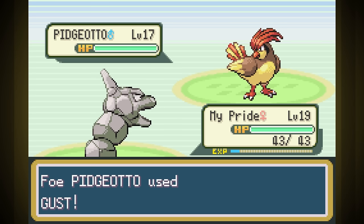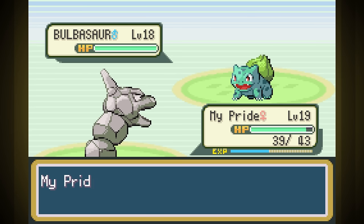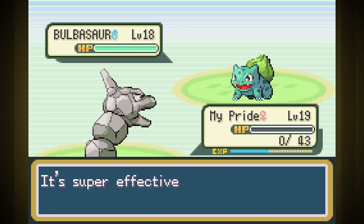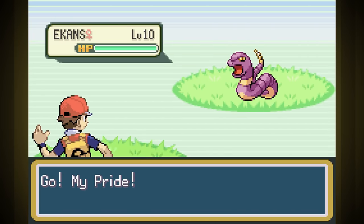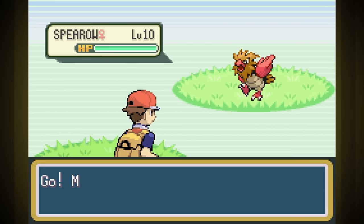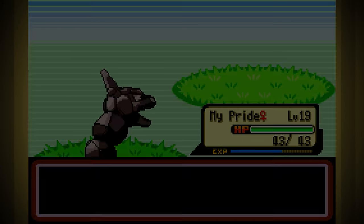On the other side we have a rival fight. Pidgeotto went great because of Rock Throw, but I instantly whiffed a Rock Throw on Bulbasaur and got crushed by one Vine Whip. Considering the other major fight here is a Water Gym, I'm not feeling lucky. Right away I am back to grinding. This is actually a pretty fast place to grind, considering we're still so early in the game, but we probably really need to level up before we can progress, so it's going to get slow.